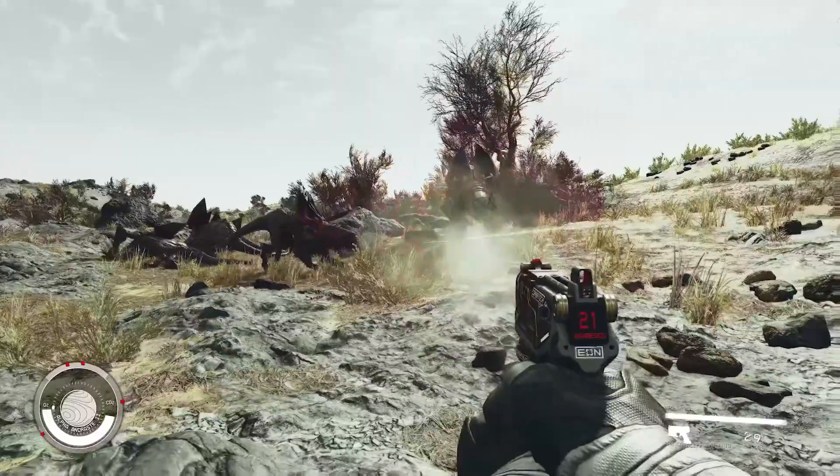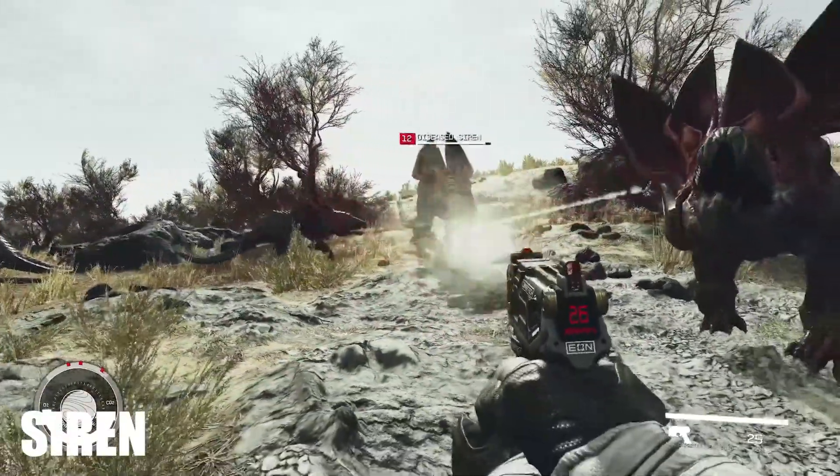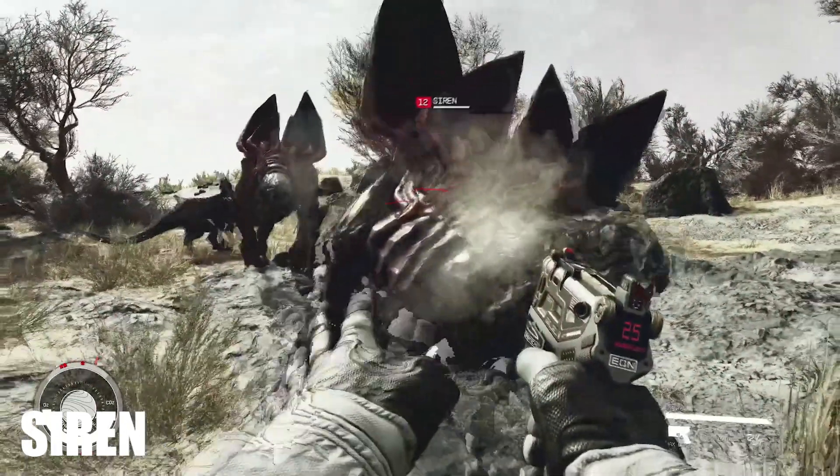Next we get three short clips. The first is the level 12 Siren on the planet Alpha Andraste 2. This creature looks to be completely blind, using echolocation — meaning it uses loud noises and its giant bat-like ears to find its prey. One interesting thing to note here is that we are seeing a diseased variant of a creature for the first time in Starfield. I imagine it works almost like fighting vampires in Skyrim and Oblivion, where the more you come into contact with them the higher likelihood you contract their disease.